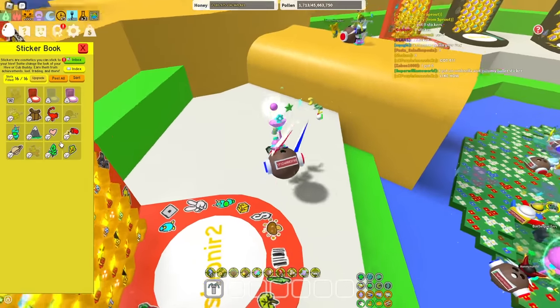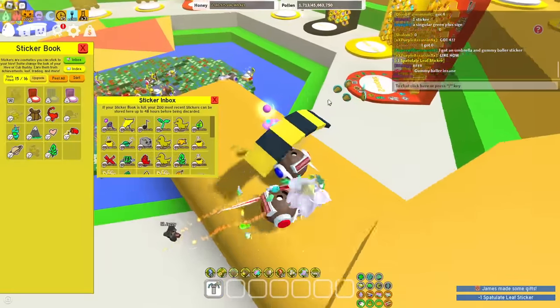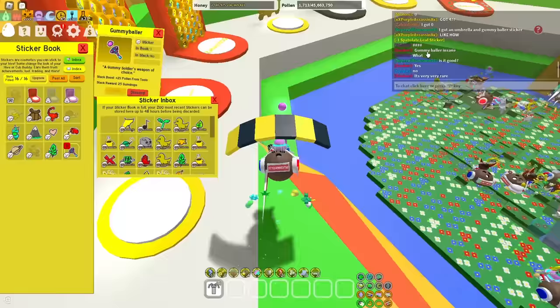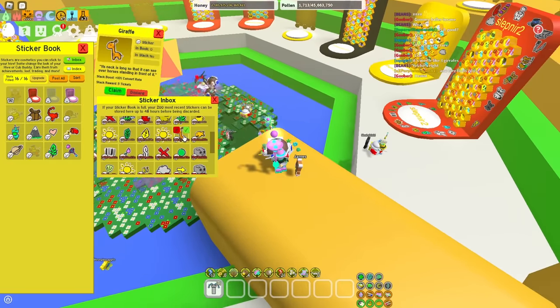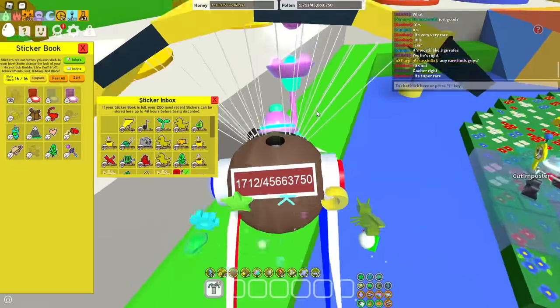Sticker book — let's remove this one, a spatulate leaf. Gummy baller — insane, is that good? Goober says yes, it's very very rare. Three giraffes — is he going to offer me three giraffes now? It's super rare, I'll hang on to it. Thank you to Goober and Beans.